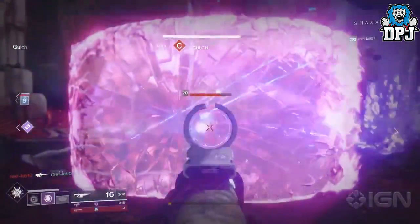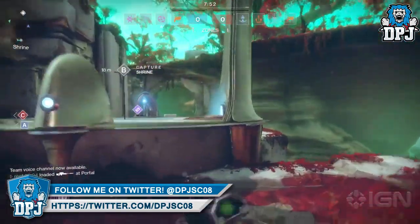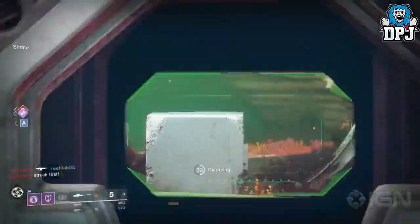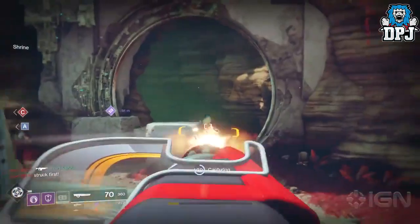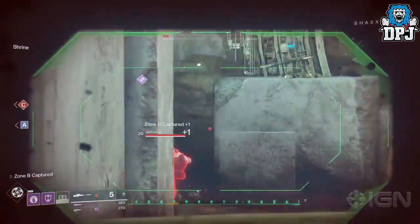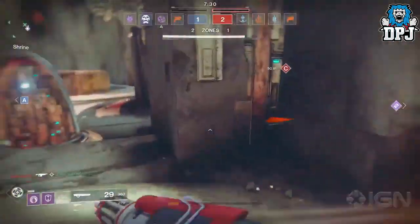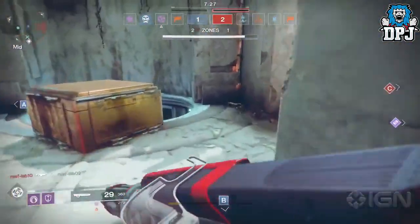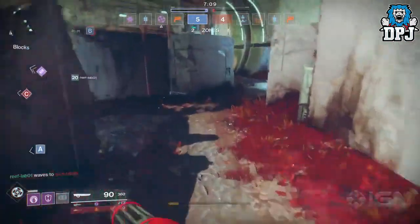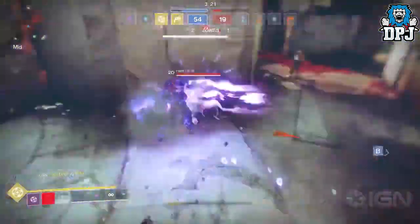The Titan's new Sentinel — damn, it looks super fun. When I used the Striker at the reveal event for Destiny 2, the initial boost you got when jumping was nothing like what it felt like in Destiny 1. The burst felt sloppy on the Titan, making it really difficult to travel across maps quickly. But seeing this Titan jump within the Sentinel subclass tells me a different story — the boost he seems to be getting looks impressive, a lot more than what I was getting when I used the Striker subclass.